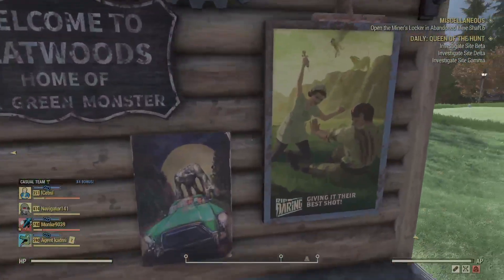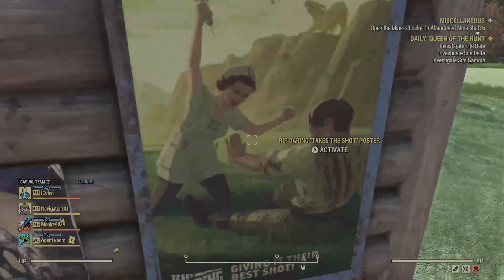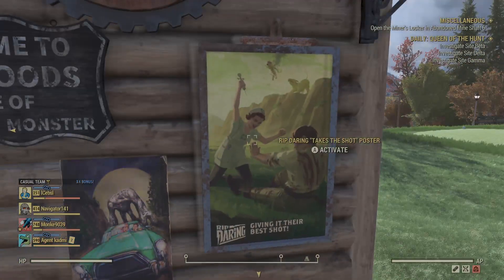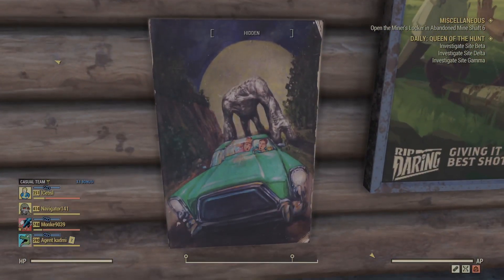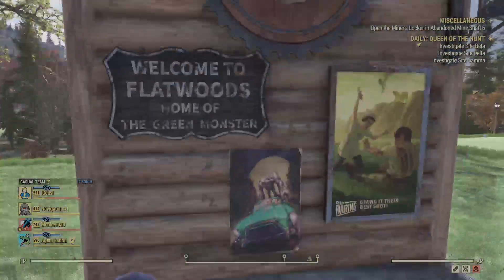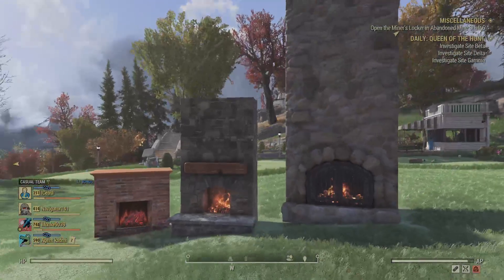Some other posters I got include these Rip Daring ones — nothing too special. This one was able to light up and all that stuff. I'm actually not too sure why this nurse is attacking him, unless she's trying to give him a Stimpak or something. But this poster down here I like a lot — this kind of young couple running away from the Grafton monster.